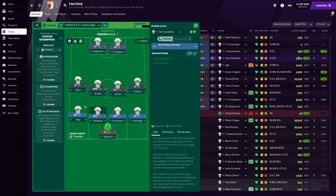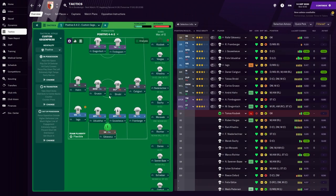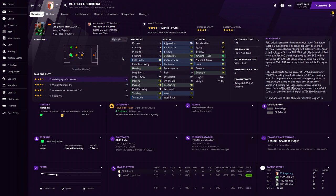At center back we have Udekai as a Ball-Playing Defender on Defend, and Guruluri with no additional instructions. Guruluri has good passing, good tackling, good anticipation and composure, and traits including tries to play out of trouble, does not dive into tackles, and brings ball out of defense. Udekai has good heading, good passing, and also brings the ball out of defense — so we have two solid ball-playing defenders.